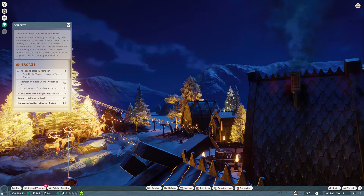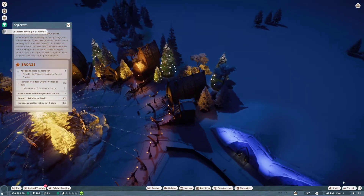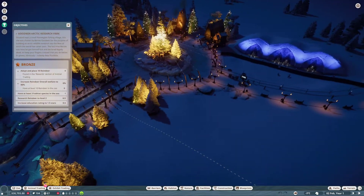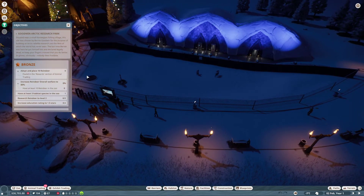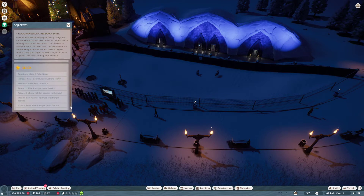Hello and welcome to the Goodwin Arctic Research Park. This is the first of the two parks that came with the Arctic DLC, meaning if you don't have them, they're not available — for obvious reasons, because the animals wouldn't be available. I'm going to be going through these two next, and then maybe by when I'm done with these, we'll have a new DLC with new scenarios. Who knows?